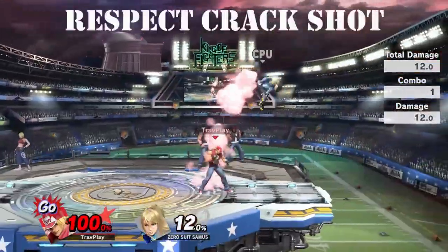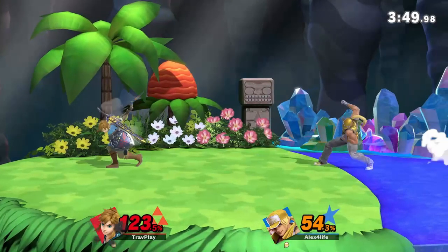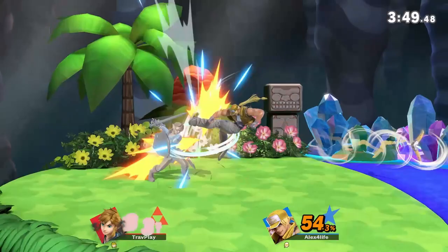Terry also has a second side special called Crack Shot, where he flips toward you and kicks you hard. This move can flip over your projectiles, so don't get too careless and predictable when you throw them.